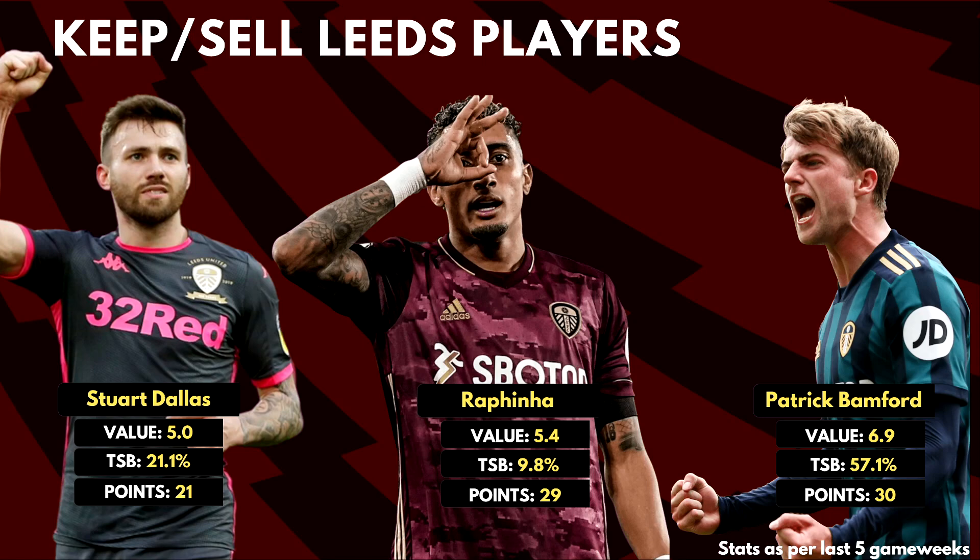Coming to the most popular Leeds pick, Patrick Bamford. He's the highest owned forward in the game by quite some distance and the highest scoring forward in the past 5 game weeks, currently tied with Timo Werner. Most FPL managers would have a lot of value attached to Bamford — we bought him for 6 million and now he's almost touching 7. Some managers might move him on, especially those on a wildcard in GW30 or 31 as the games get really tough from there. You can replace him with the likes of Watkins, Danny Ings or DCL who have better fixtures. He's now slightly more expensive than Callum Wilson, Antonio and Ollie Watkins, but his returns are way more than any of these — the second highest scorer on FPL this season, only behind Harry Kane.